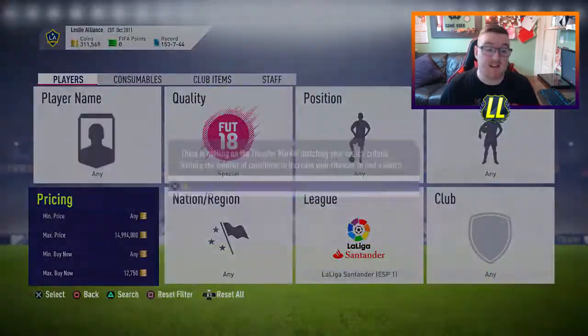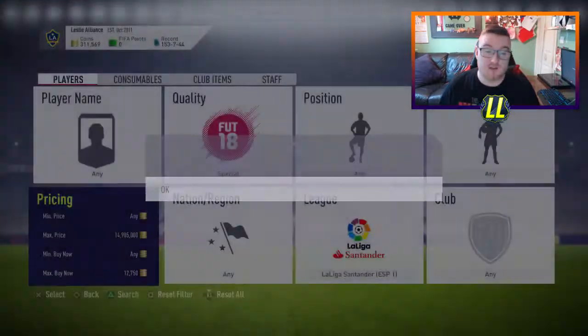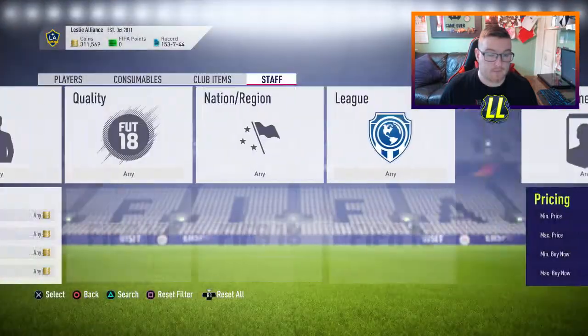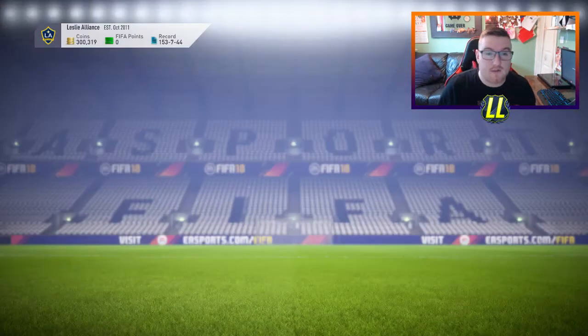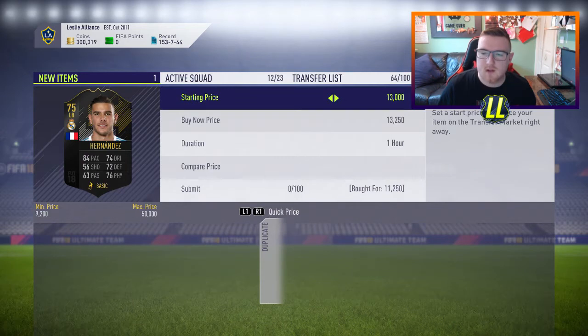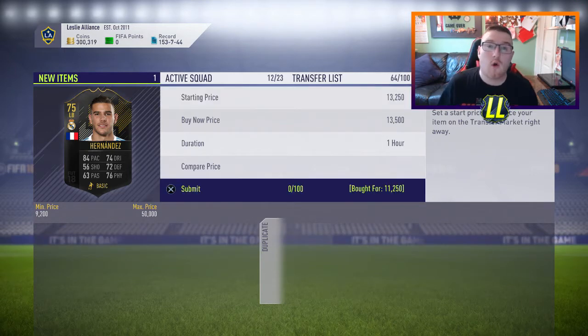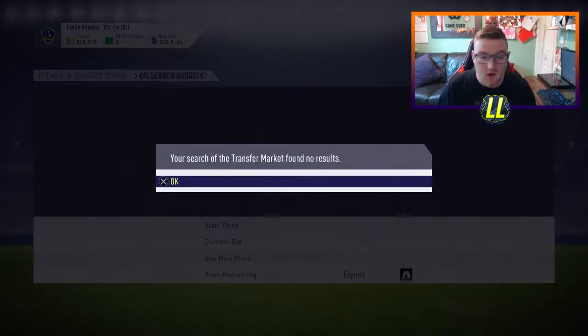Let's see if we can get anything from the Liga Santander. We've already landed Missonda from the Premier League. Straight away, boys! I'm going to leave that and edit for you guys - you can see how easy it is. I think it was the second card that popped up. It was 11,750 and the cheapest was 13,750, so I put him up for 13 and a half - making over 1k on one BIN snipe. That's decent profit. I'm going to stay in this league for a second.